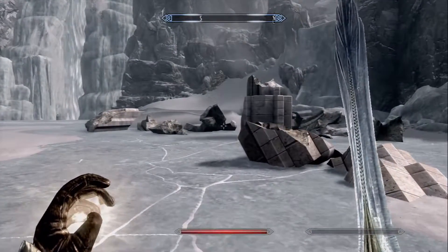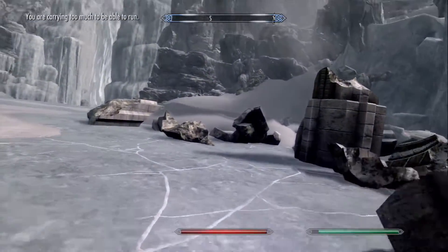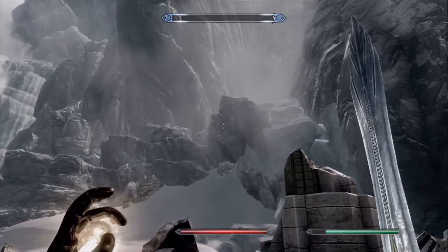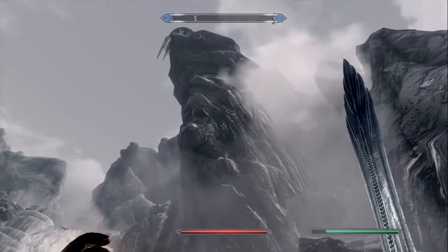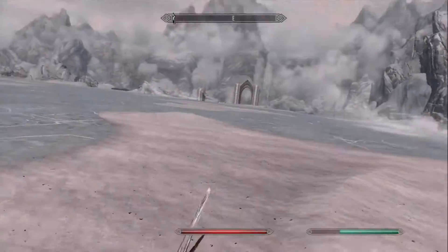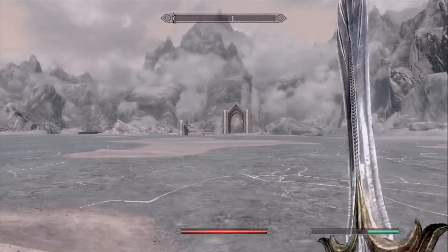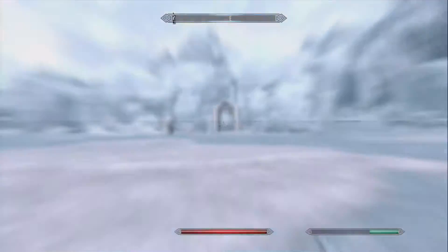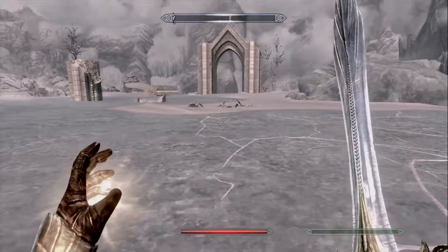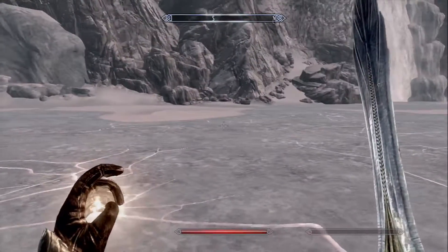This doesn't really look like anything. Yeah, it just looks like ruins. That looks pretty cool though. So I suppose the way up is to go this way? I don't know, I'm pretty lost. I suppose we can only find out really. But there is a skeleton here so... yeah, looks like it's the way to go.